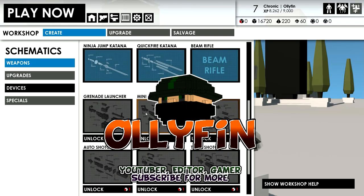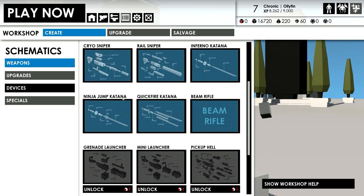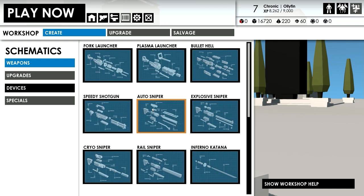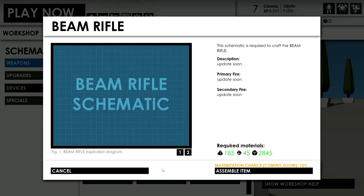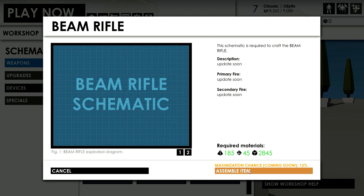What is up everybody, my name is Ollie Finn. Today I'm going to be reviewing a certain weapon that I'm going to manually pick right now. Leave a comment in the comment section on what weapon you want me to review next. I'm going to pick one at random — I'm going to do the beam rifle because I bought that recently.